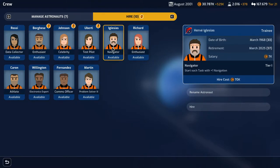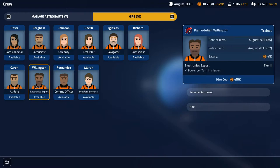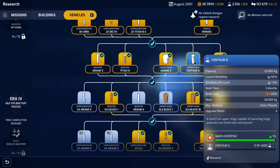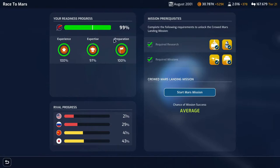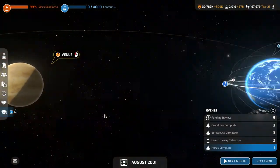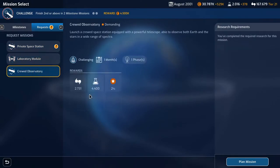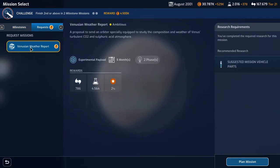Other options include navigator, celebrity enthusiast, and data collector - some pretty nice things here. More research - it's Centaur G's turn. We're up to 97%, then 99%. We have a Venus mission out there - Venusian weather report, five month mission. I don't really want to do a challenging mission, so I think we will plan for this Venusian weather report.